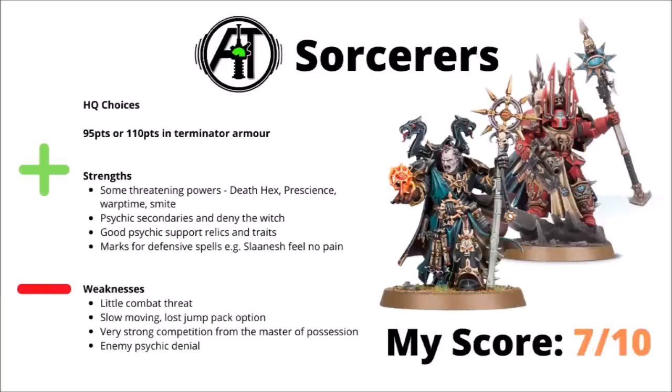Next up we've got the Sorcerers — 95 points or 110 for the Terminator one. The Chaos Space Marine psychic powers aren't bad. Maybe they stand out from the Dark Hereticus discipline — our Death Hex, Prescience, Warp Time, and just switching into Smite when the enemy gets close. They can also help out with some psychic secondaries and a bit of Deny the Witch. Codex Chaos Space Marines has a few really nice options for better psychic casts and traits — I do like the one that allows you to get an extra cast. Taking a mark is also kind of tempting as that allows you some nice defensive spells, such as the Slaanesh one for the Feel No Pain that's good on Terminators and Chosen. As for downsides, they don't really want to be on the front line — they don't have all that much combat threat and no invulnerable save in defence. Again they're slow moving and the enemy might be able to cancel out those powers if they do have their own very decent psychic denial abilities. The single biggest weakness of the Sorcerers though is the existence of the Master of Possession and their spells which are just on a whole extra level — they're generally going to be a second choice compared with them.